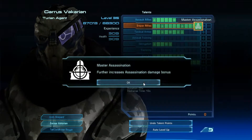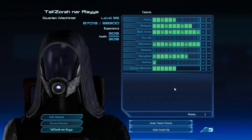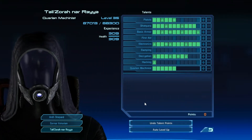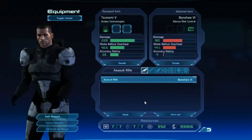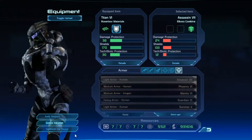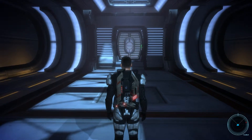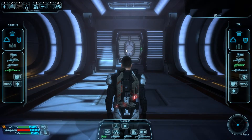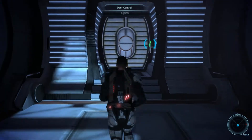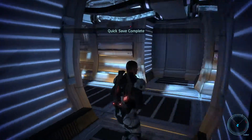Let's finish off Garrus's sniper rifles. Tali — one more level and you will have maxed out your shotguns. Let's make sure everyone's got their right weapons selected, and let's do another quick save since we've played with everyone's talents once again.